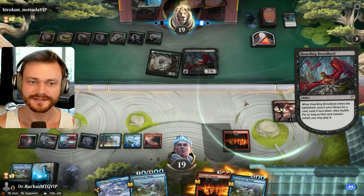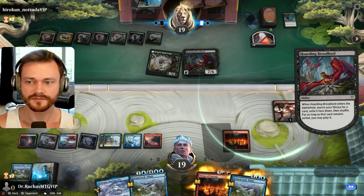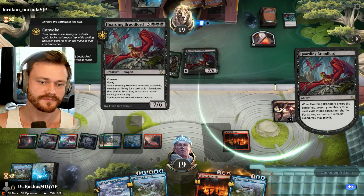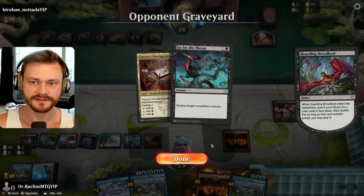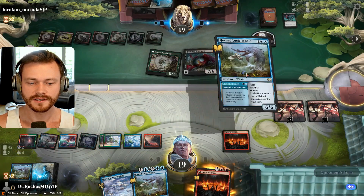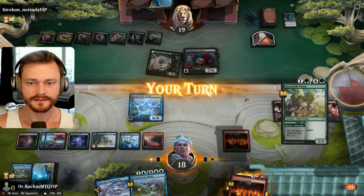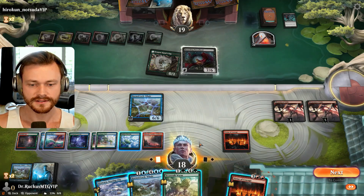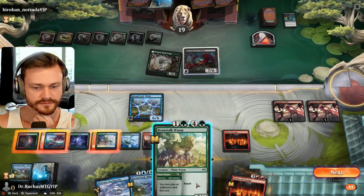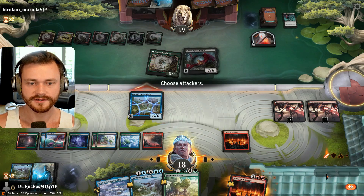Search your library for a card. Pretty scary. I guess they just want more removal for the whale. Maybe another Hoarding Broodlord — just chain them. That's a lot. This is an expensive card — eight is non-trivial, even with the little rampy dragon. Here comes the next whale. We could bounce the Broodlord for four. Not amazing. I think we offer the attack here — see what they want to do. Take the trade. That's okay.